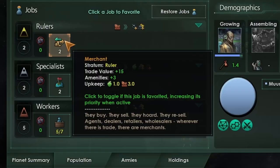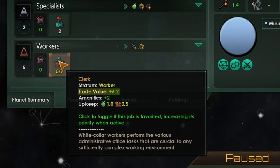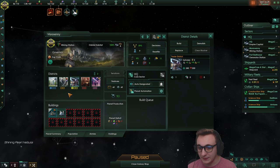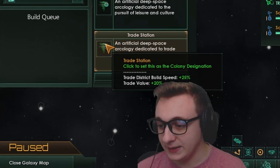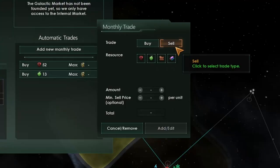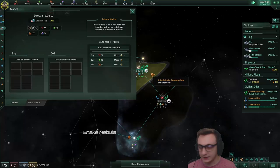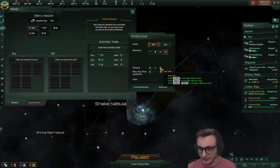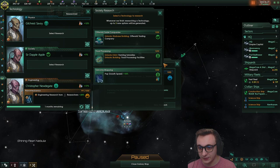We can finally get commercial enterprise - for every commercial zone or trade district we get a merchant job. We got two new merchants. They give 15 trade value and three amenities per job compared to clerks which give six - over double the trade value. So now we'll just start spamming trade districts and switch these over to trade stations which give us 20% more trade value and more trade district build speed, just pumping out trade districts. We're actually going to sell the excess consumer goods we have to fund our economy.